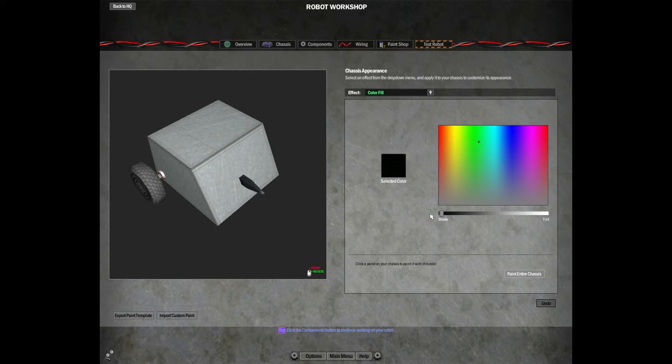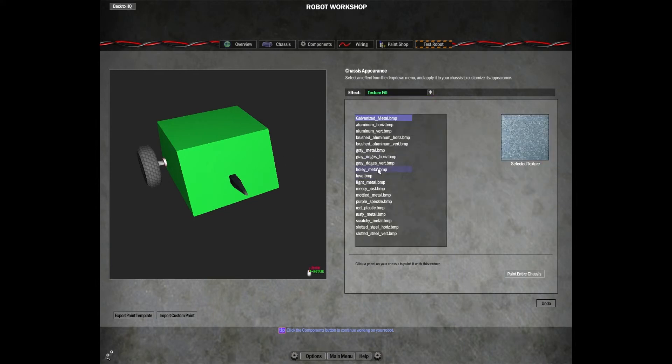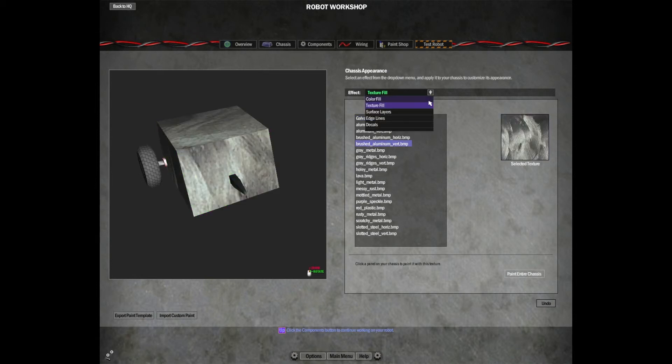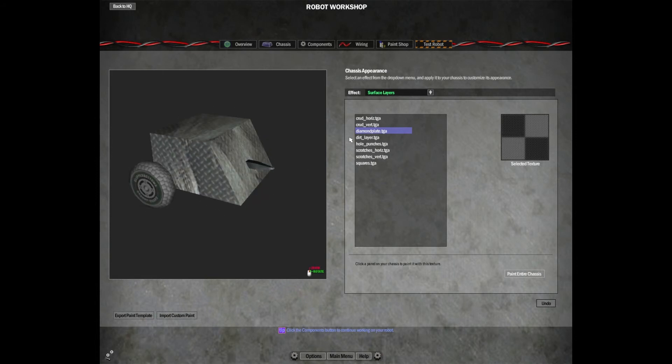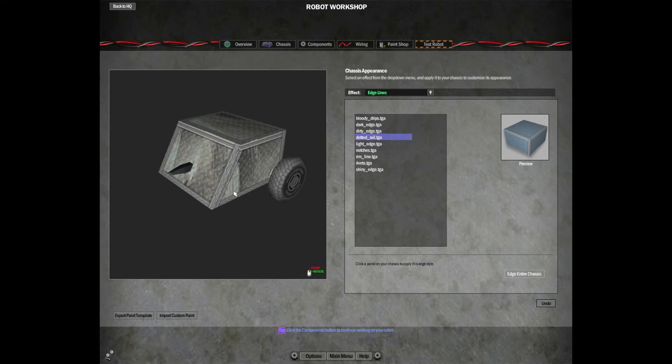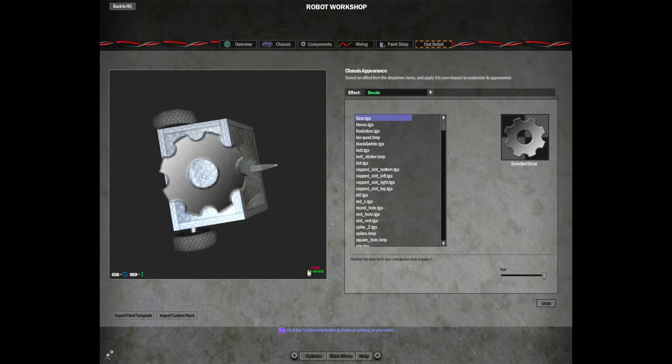So we can go into the Painting menu. You can either do a regular color — here's green, paint entire, and that's green. Or you can do a texture — here's brushed aluminum. On top of the texture you can do a surface layer, like diamond plate, which gives a little texture. For edges let's just do a dotted rail and fill the edge. And the final thing is Decals — here you can add something like a gear.